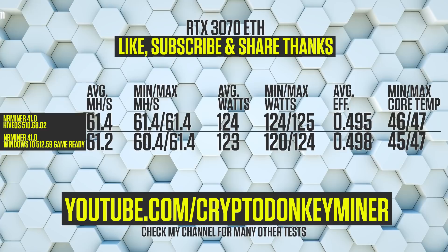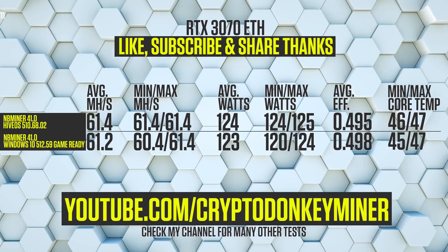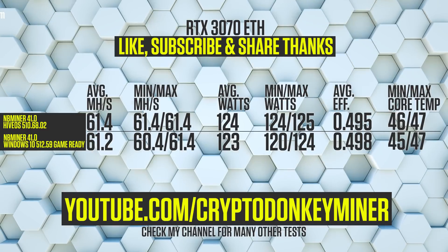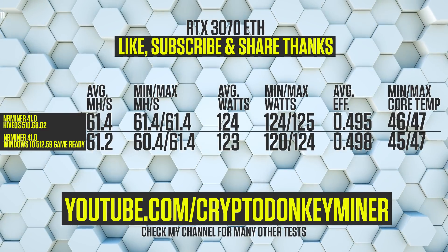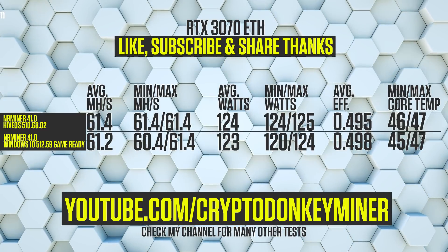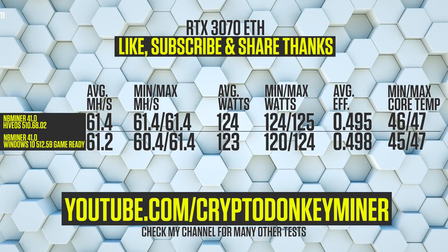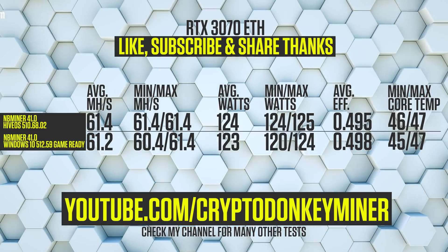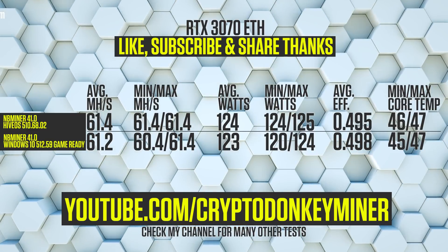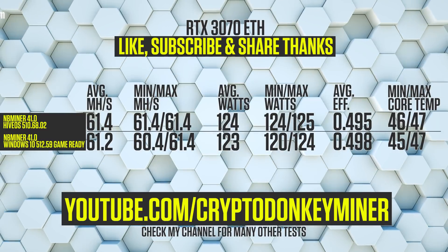Results for the RTX 3070 LHR: average for HiveOS is 61.4 megahash per second, while Windows is 61.2. The minimum is lower for Windows by a whole megahash per second. Average watts go from 124 in HiveOS to 123 in Windows. When HiveOS uses 124 minimum watts, Windows uses 120. This makes Windows more efficient with an efficiency of 0.498 versus 0.003 lower for HiveOS. Core temperature minimum is 45 degrees for Windows and 46 for HiveOS; max for both is 47.